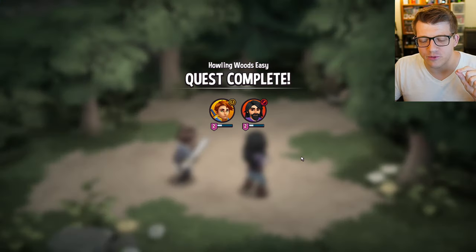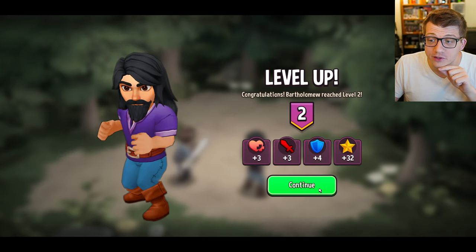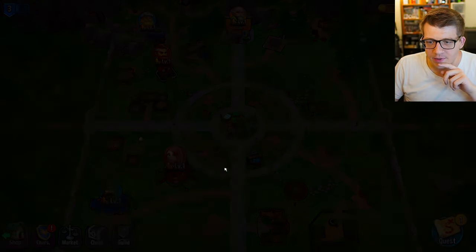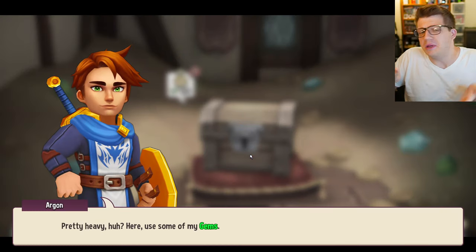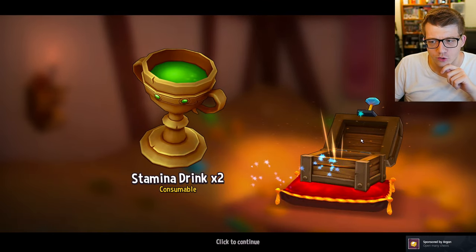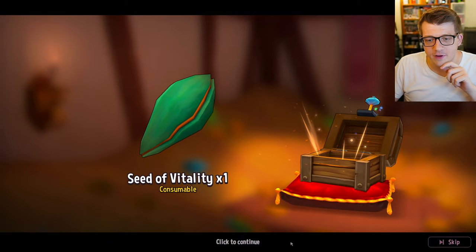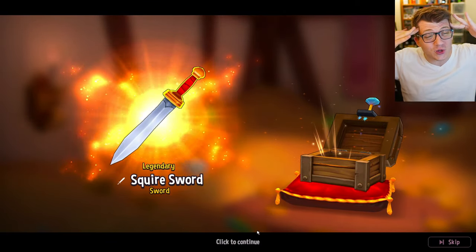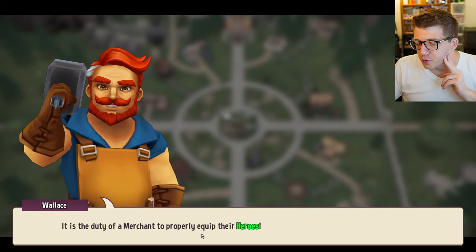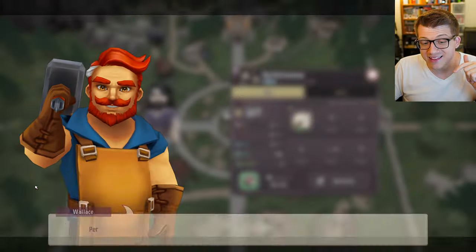The graphics look incredible and the music is so chill. We open a locked chest using gems - turns out gems and keys are pretty much interchangeable apparently. We find a stamina drink and a squire sword inside. Argon opens the chest and we get an impressive haul.